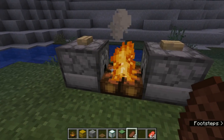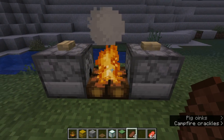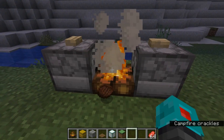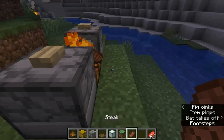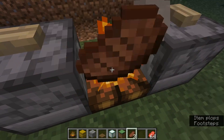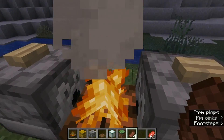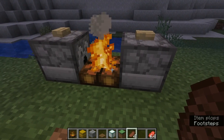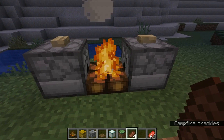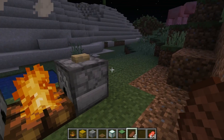Campfires do not spread fire, so you don't have to worry about anything else catching on fire — and that will be really useful in a build I'm going to show you later. They also don't burn up items that are floating in the fire like a regular fire would. It does prevent us from using it as a garbage disposal, but there's lots of talk about using the damaging effect in various farms to kill off mobs.